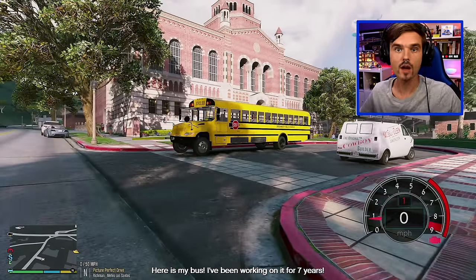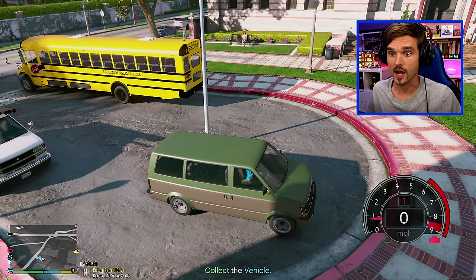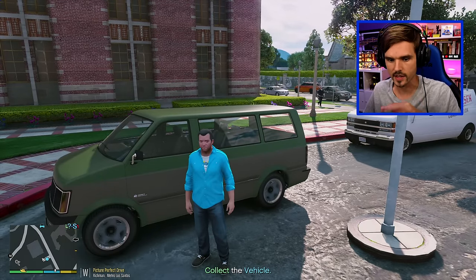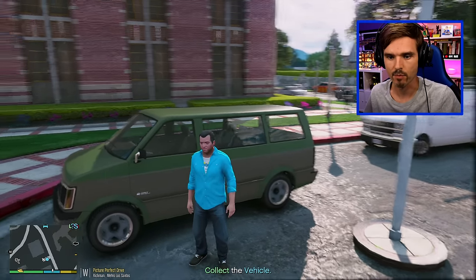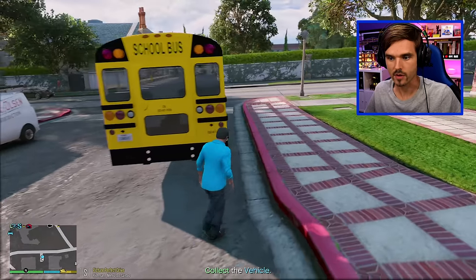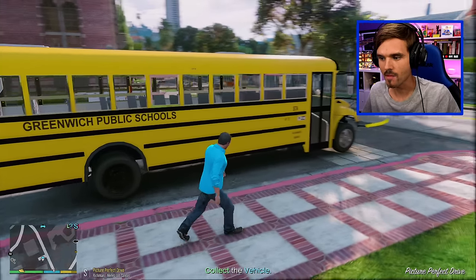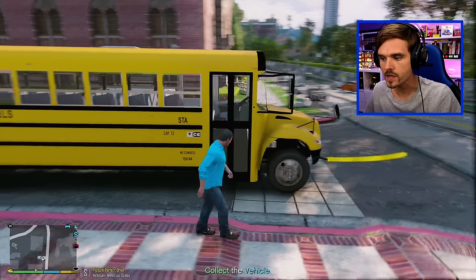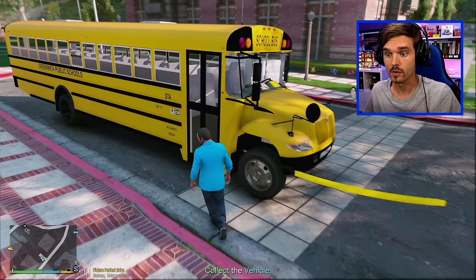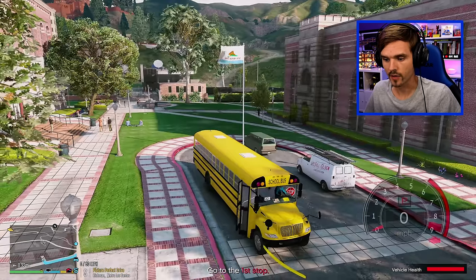Here is my bus. I've been working on it for seven years and it looks pretty clean for seven years worth of use - I've really been taking care of it apparently. This is not a good spot to park at the school; there should be like some sort of a service parking lot or something. I got some students here already this morning but we got to go get the other students. This is the CE IC - something like that. I'm not too familiar with school buses, but it is a genuine school bus. Let me show you the lights on this thing because they are linked to the emergency lighting system mod. The doors are fully functional as well.